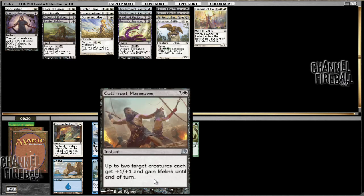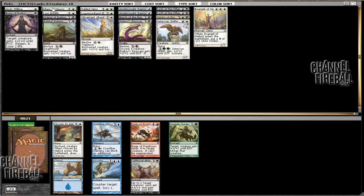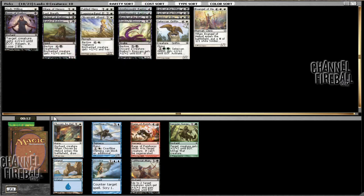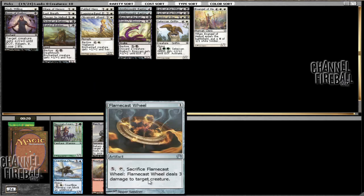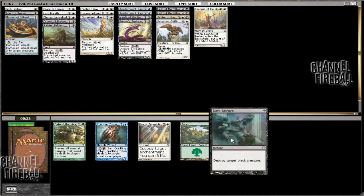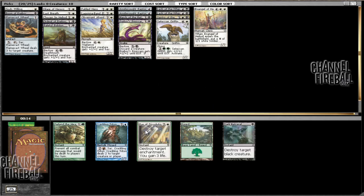Now in this pack there's a Cutthroat Maneuver, which is on the expensive side. I prefer the Chosen by Heliod simply because it makes creatures more difficult to attack through, and it's good to trigger Heroic because it cycles, and it's also good for Devotion. So we're going to go with that. I would like the combat trick if it were a little bit cheaper, but 4 mana is just quite a bit. And here we can take a Flamecast Wheel. We already have one Marsh of the Returned and it seems likely we can pick up another one. Whereas if we need more removal, we'll have the option of bringing this in. Between Dark Betrayal and Ray of Dissolution, I would prefer to run the Ray main deck, whereas Betrayal is a better sideboard card. Currently I would take this and play it in the main, so we'll go ahead and do that.